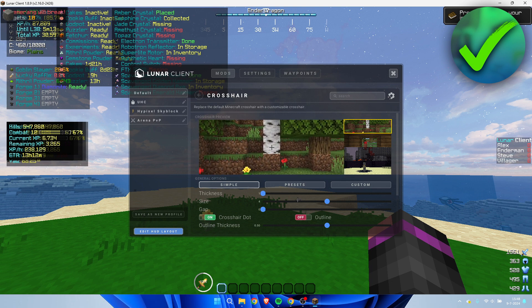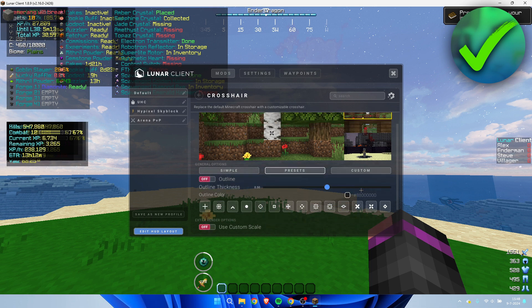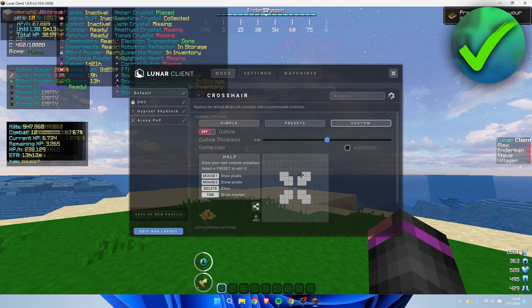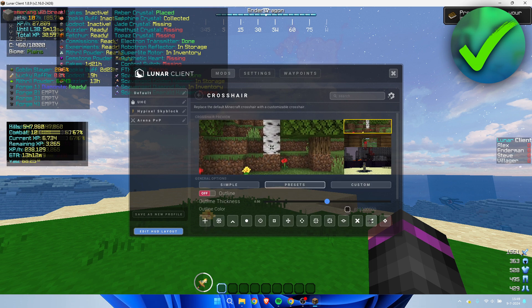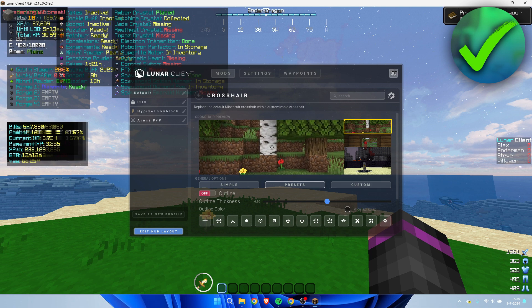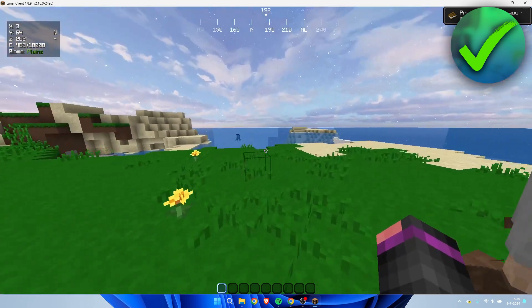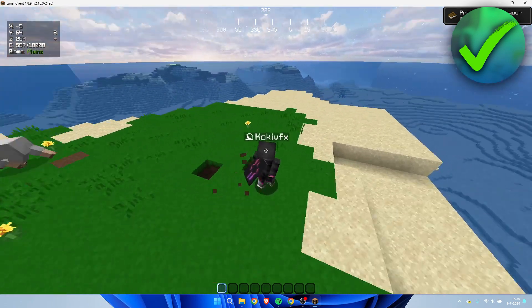If you enable this and go to options here, you can change your crosshair. This is what it currently looks like — the default one — and here you have a bunch of presets. You can also customize everything, which is quite cool. If I close this out, you can now see my new crosshair, and it pretty much overwrites the crosshair from the texture pack.